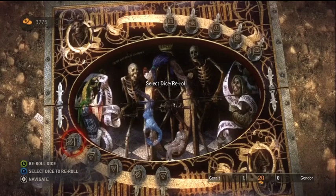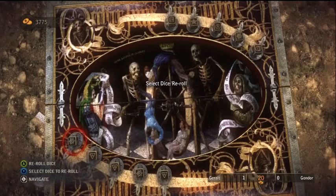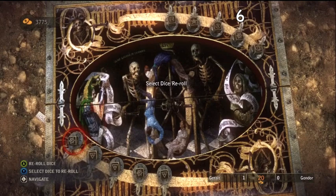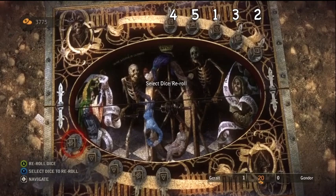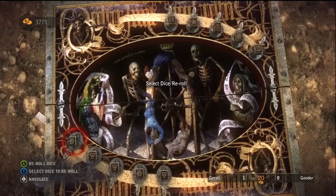I've got three threes — I've got a full house. So I think I want to keep this. What's he got? He's got squat. He might roll that six just in hopes of getting a three. If he rolled that six and got a three, he would beat me, because I just have a full house and he'd have a royal straight flush. So let's keep this hand.